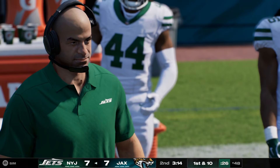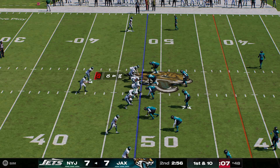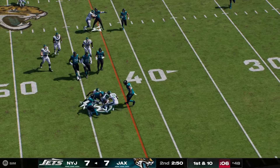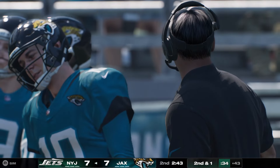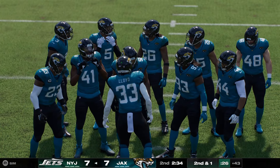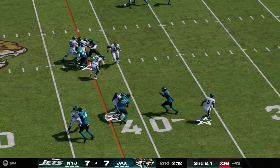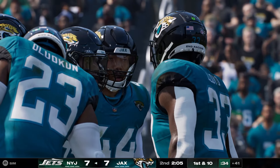New York set to take the field. This drive beginning with a pair of motivated groups — the offense scored a touchdown last time, looking to repeat; the defense frustrated after giving up six. It just comes down to who can execute better and which side can assert its will over the other. One play later — a very strong gain of 24. How about the big guys up front buying that time? They created space, and it turned into a really nice play. Just shy of midfield in one play.